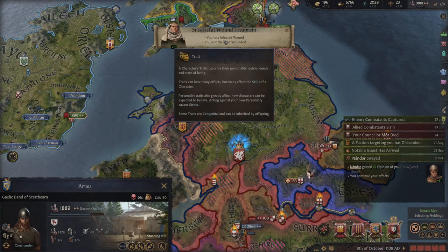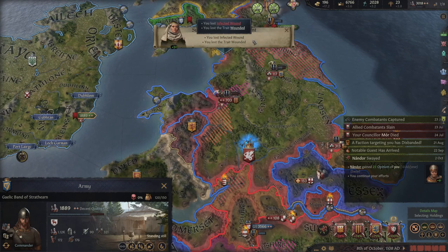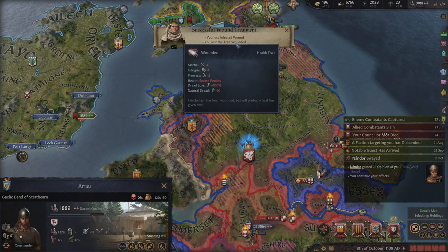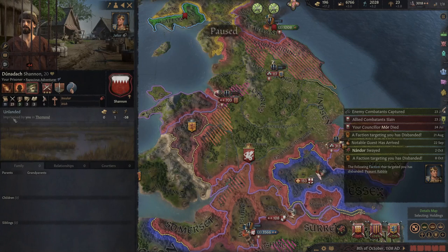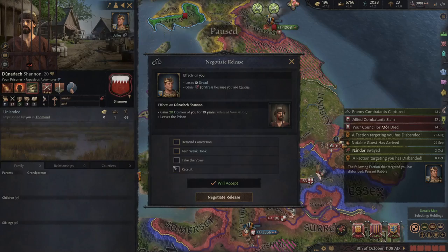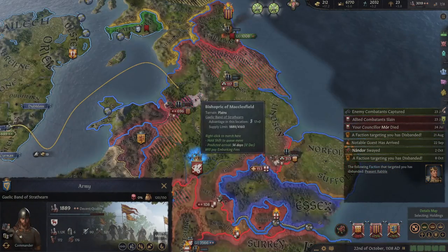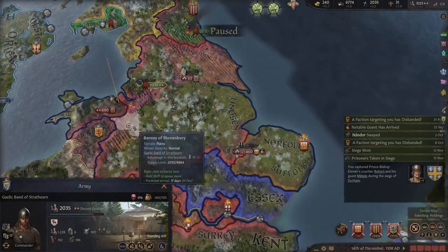We lost the infected wound status and are just normally wounded — this wound trait will disappear as we heal with a physician. I enforce peasant demands, check their commander since he's actually pretty strong, and move my forces. Things are looking good: our ally is winning her war.